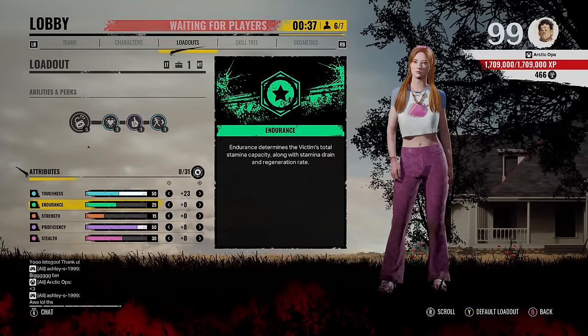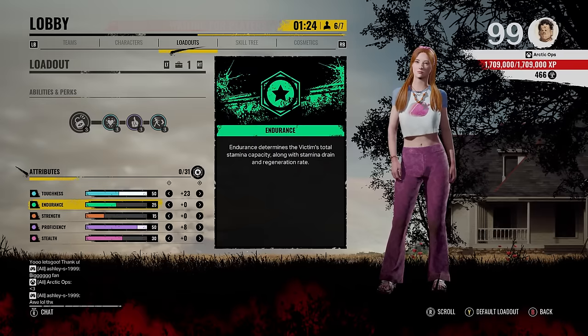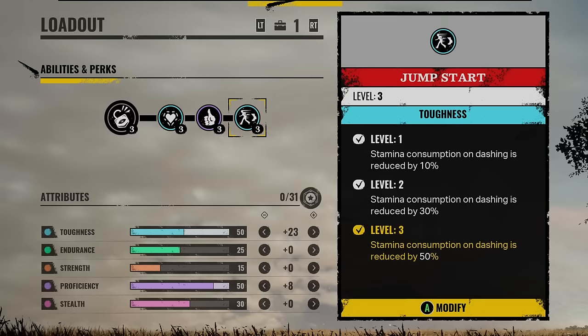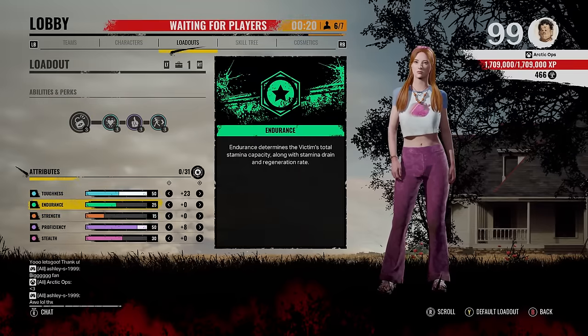Our stamina is pretty low — we only got 25 in endurance — so make sure you conserve your stamina, sprint when you need to, and regenerate your stamina when you can. But fear not, we do have the perk Jump Start, and what this does is stamina consumption on dashing is reduced by 50 percent. This perk should help us out with stamina consumption a lot and it's a really good perk for this build.